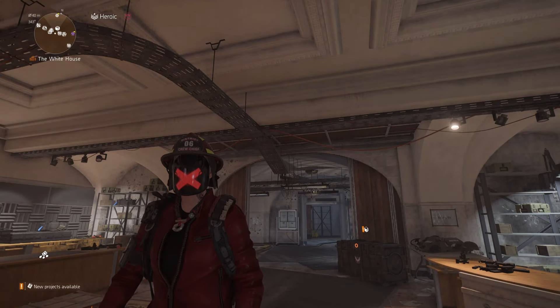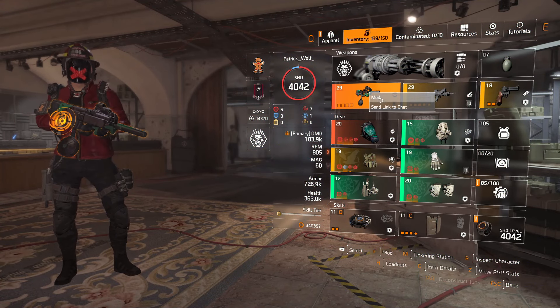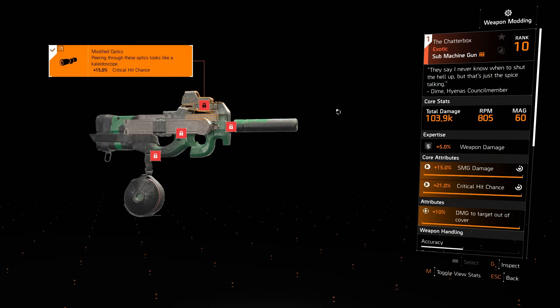What's up guys, Wolf here, welcome to another Division 2 video. In this video I want to showcase a weapon — the Chatterbox. The reason I wanted to make this video is to try and convince you guys to use this weapon, because it is arguably the best gun in the game at the moment, not just for burst damage but for sustained damage.